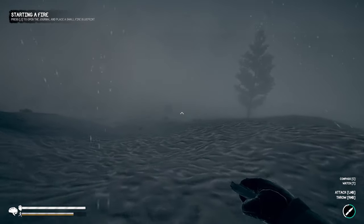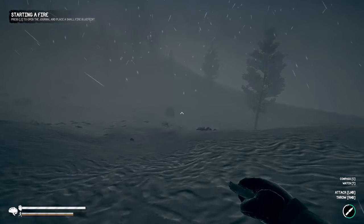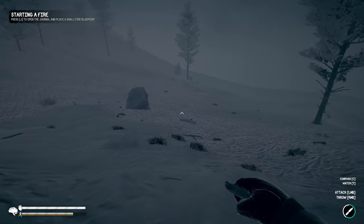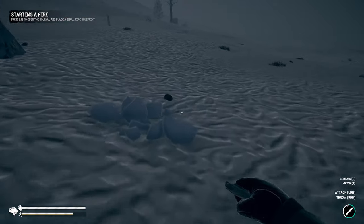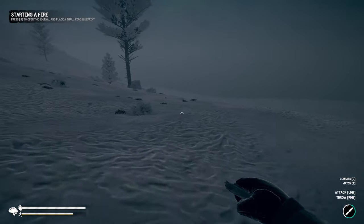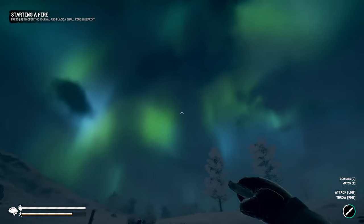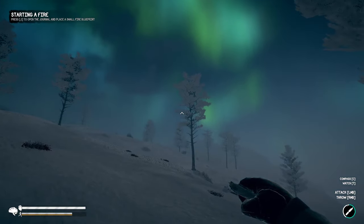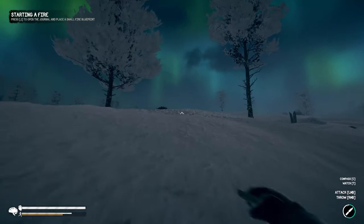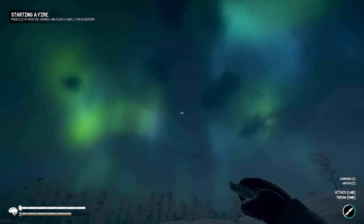It seems like a cool game and we're off to a pretty good start. Checking the watch: it's minus 14.9 degrees, minus 20 with wind chill — we're getting a little bit cold so we might need to start a fire at some point. It's less cold lower down. Then the sky begins clearing up and we see the Northern Lights — it's really pretty. The game's aurora display is genuinely beautiful.